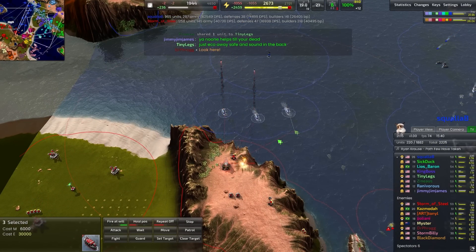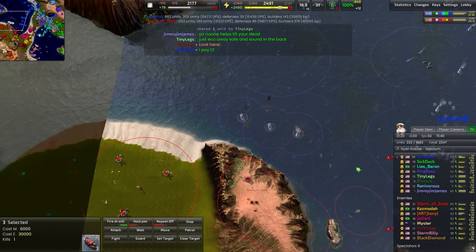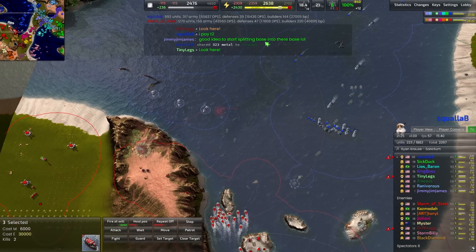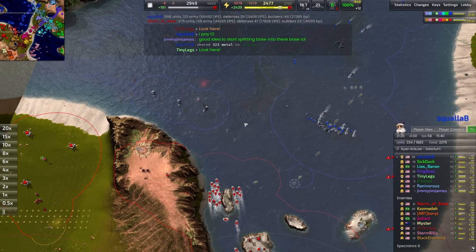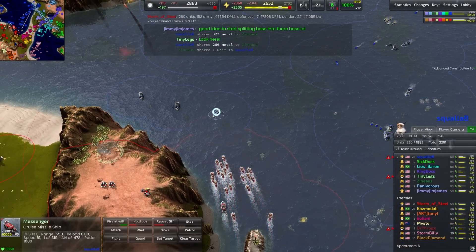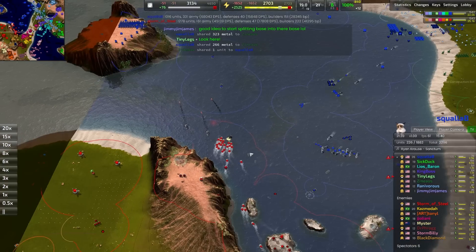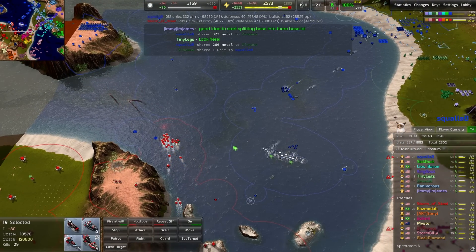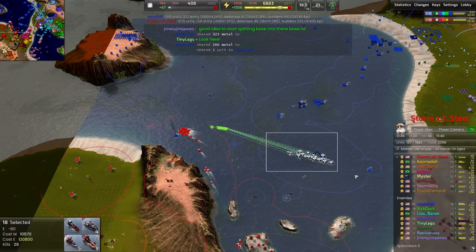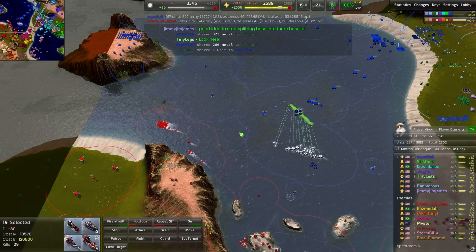Missile ships going to besiege this northern area — stock standard, exactly what these missile ships are meant for. Want to shut down that geothermal up here. The blue player's navy is a little bit too far back right now. Those dolphins have found their target — 6,000 metal worth of navy and the dolphins are moving in for the kill. Blue's forces are sleeping on the job! Missile ships going down — a huge waste of metal. Finally the blue navy reacts, but way too late. Those missile ships will have to be rebuilt.